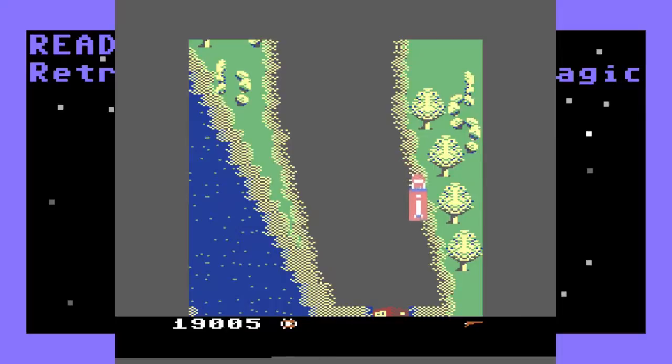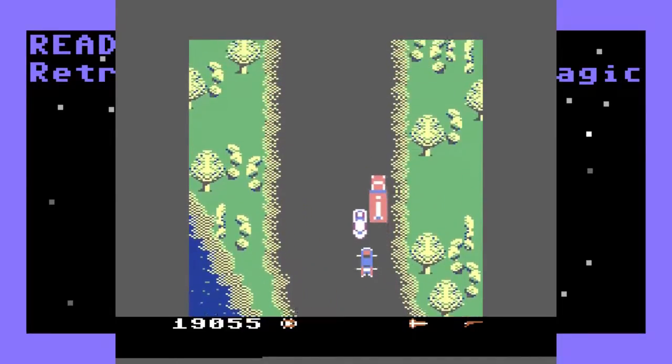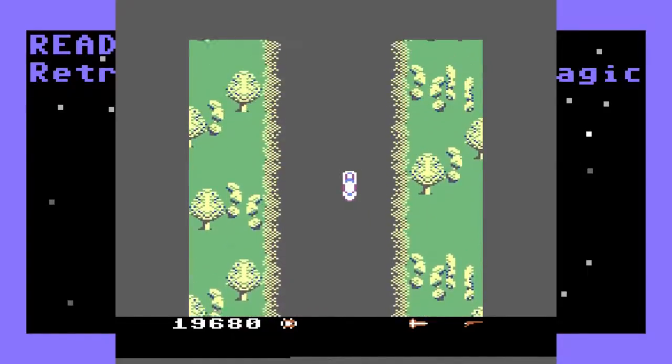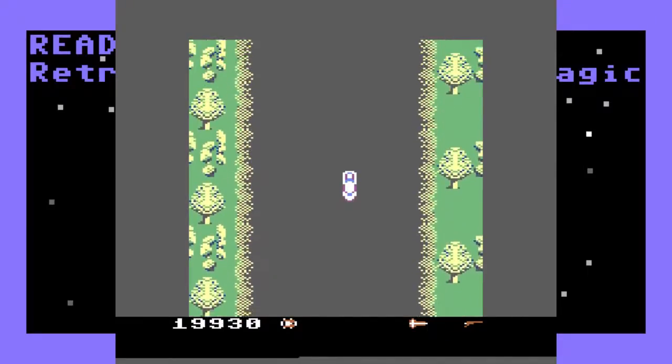So here's the boathouse. We're back as a car again. Now to actually get away from that and get to the next level, there is a certain path you have to follow.